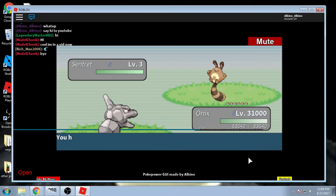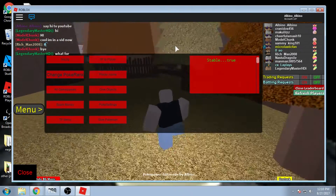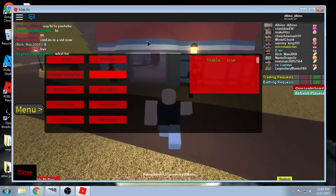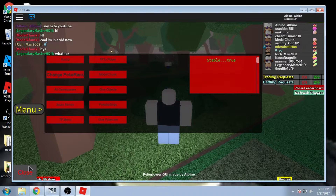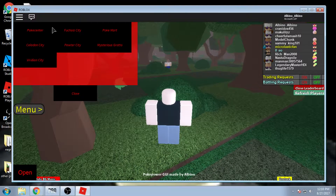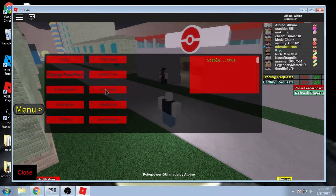Now I'm going to show you the object giver, because the object giver is somewhat broken. For example, if I wanted to teleport to a player I could simply just type in their name and go to them. The TP menu - I'm going to add a lot more to this, trust me, this isn't the end. I'll go to the Pokemon Center - I think this is Fuchsia but I'm not sure.